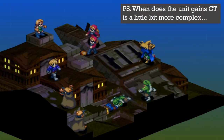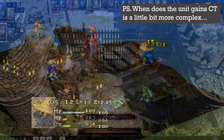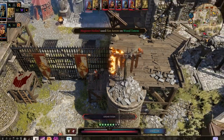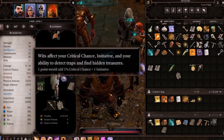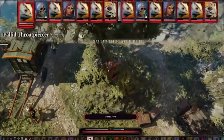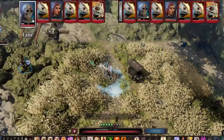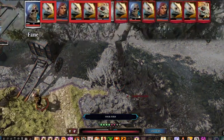As a quick note, the amount of CT a unit gains per turn depends on their speed attribute. The last example is Divinity: Original Sin, where an attribute called Initiative determines which unit plays first, placing units on a turn tracker. Starting from there, the turns alternate between player and enemy in a round robin fashion, regardless of the initiative value.